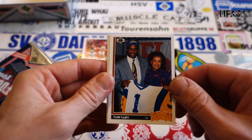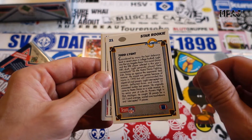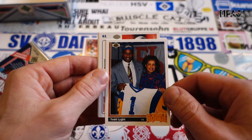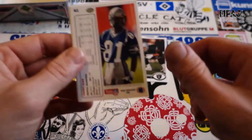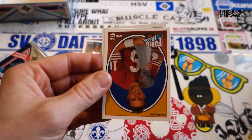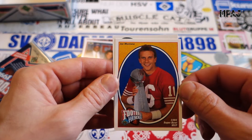Seth Joyner, Gary Anderson, Carl Mecklenburg. Rob Moore — our rookie star is Todd Light, he was drafted like fourth overall I think. I think he made a Pro Bowl — not such a shabby card. We got Tommy Kane and we got another Joe Montana Football Heroes — 1984 Super Bowl.